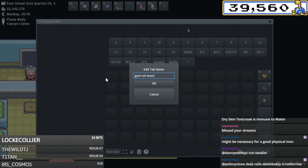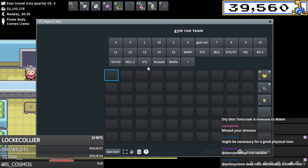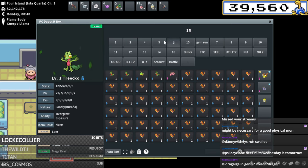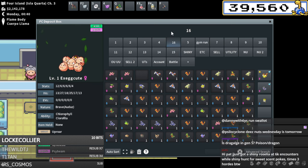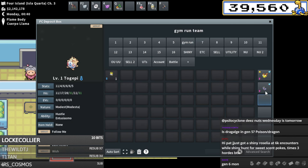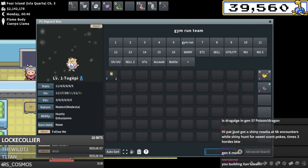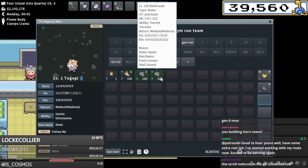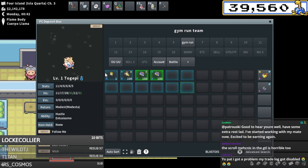We're gonna put our pokemon in the gym run team box. I don't like how easily boxes get moved around accidentally when you don't intend to - I try to click on a box and accidentally drag it all the time. Anyway, Togekiss - we're gonna throw one of our Typhlosions and both of our Blastoises over there as well. We've already got four out of six pokemon done, easy peasy.